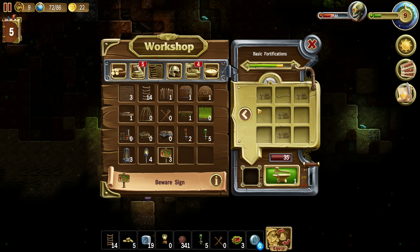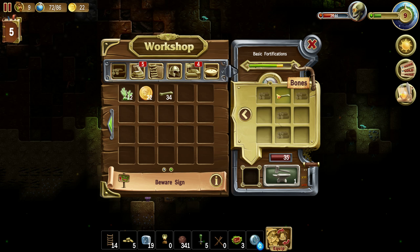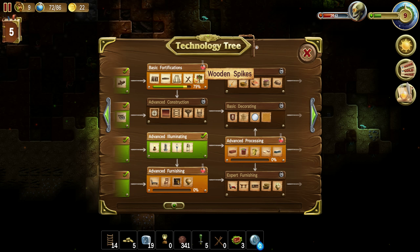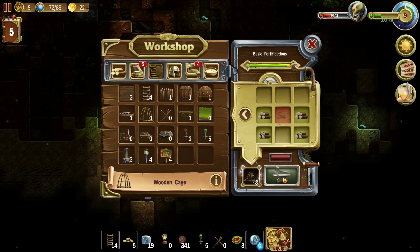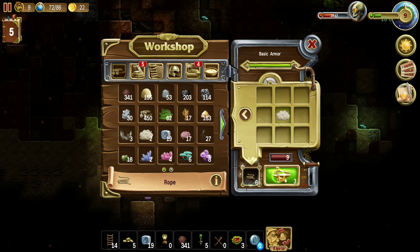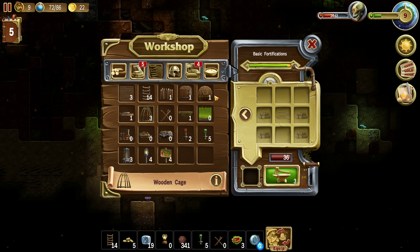Well, we should continue digging down. Poor dwarves falling from that height. We can make a beware sign — we have some bonds, yeah, we don't have to put it anywhere. What else would be useful? Wooden cage. Yeah, we need rope. Here we have some wool. That should work. Excellent.